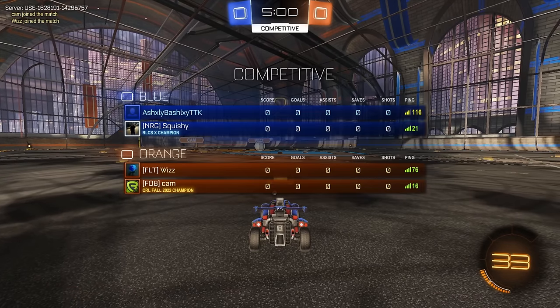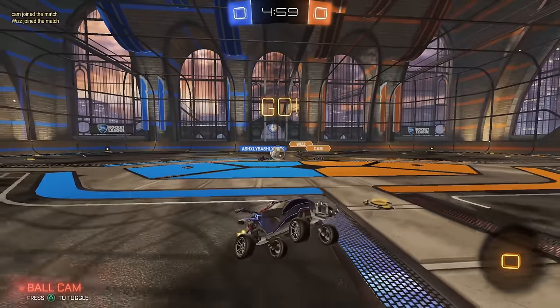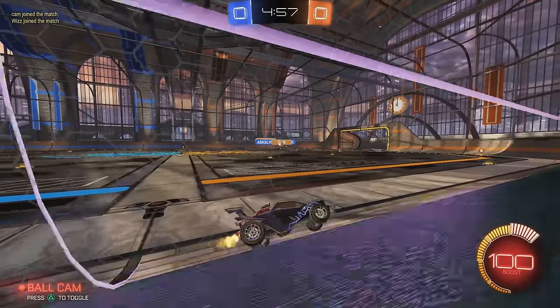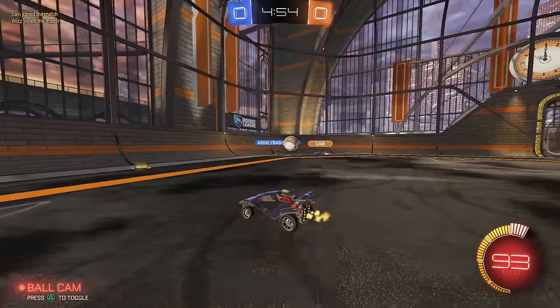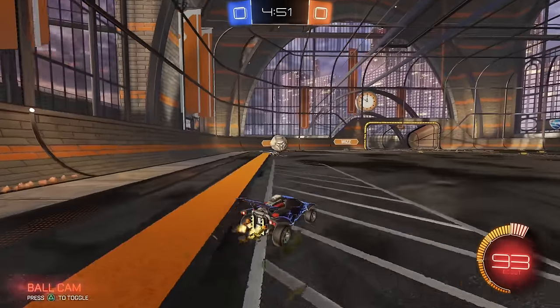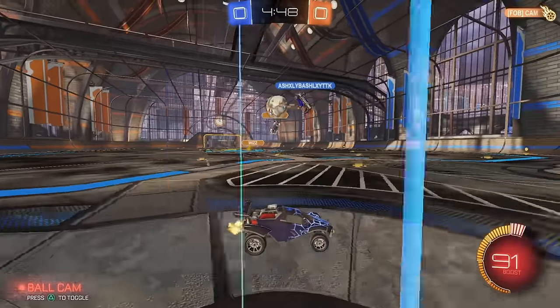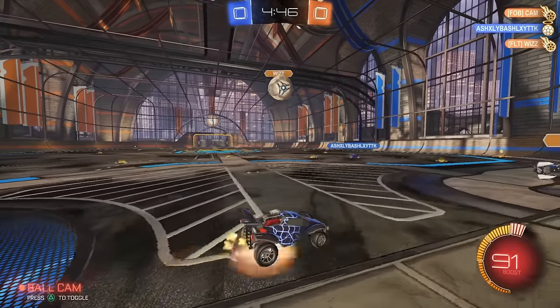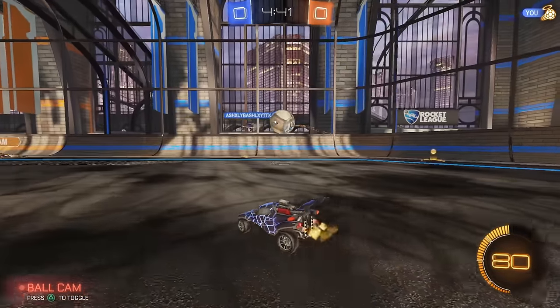Alright, very, very tough game here. We got Wiz and Cam — both very, very good players. We have Bashley on our team. I'm not sure if this is the Ashley I know of, who's pretty good in ones, but we'll find out. They do have high ping. Let's play middle here — if he wants to use me it's a good option. Pass back.